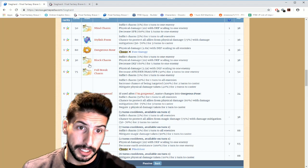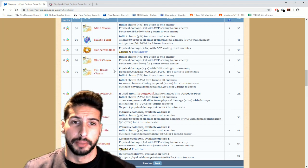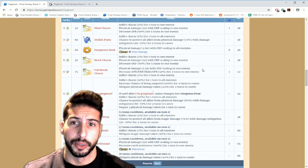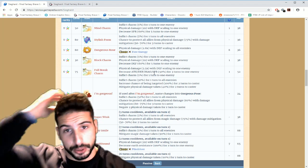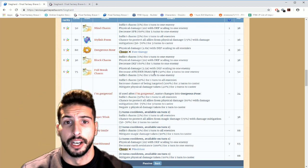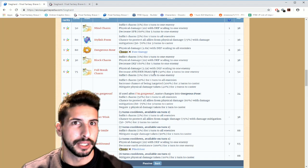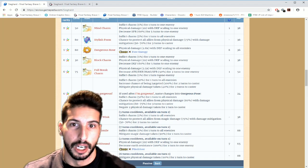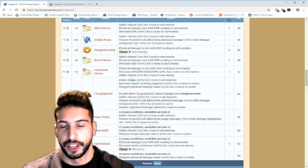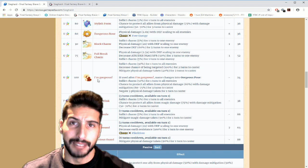If that's not enough, he has Full Break Charm — physical damage 2.5 with defense scaling to one enemy, decrease attack, defense, magic, and spirit by 50%. Normal full break is around 45%, so 50% is really really good for breaking those stats. And he has a 5% chance to inflict charm like all his moves.